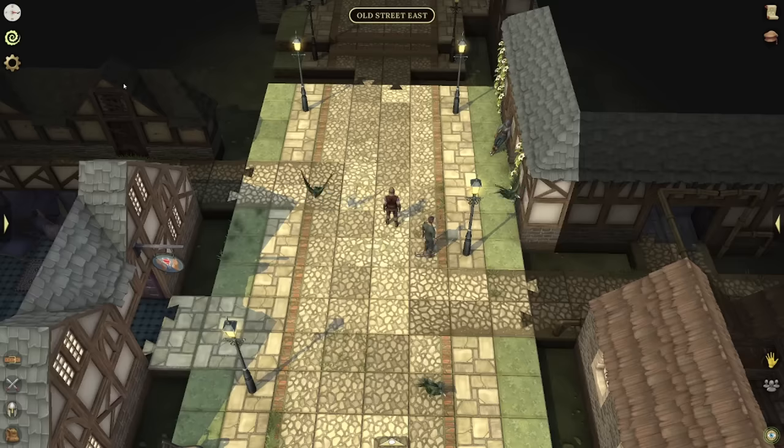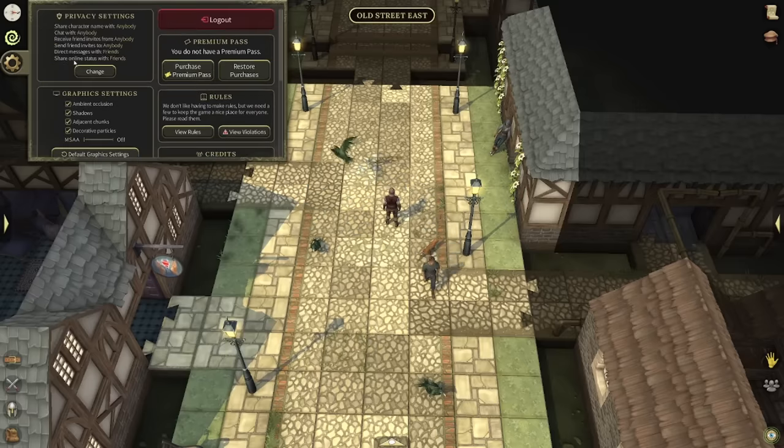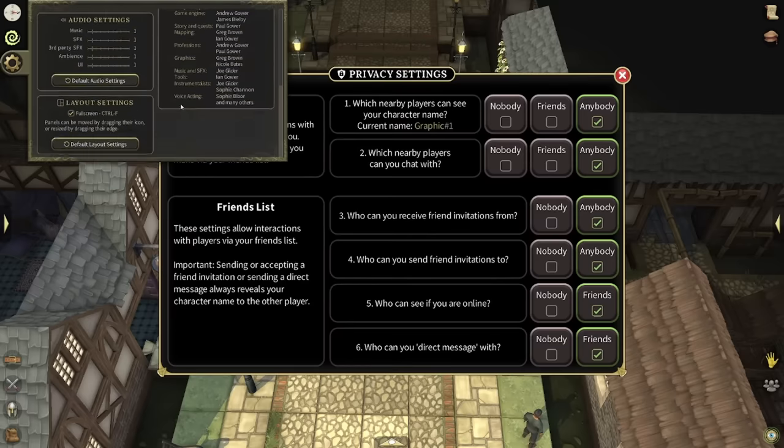Definitely check your settings if you haven't already — there are some privacy settings that need to be changed. At the beginning of the game you can't see other character names, they can't see your name, and they can't send you friend requests. Go to your privacy settings and make sure to set things to 'anybody' so you have yourself available to people and they can actually message you. This makes it feel like a social game — it may be a closed beta thing, but make sure your settings are configured so you can interact with friends and other players.